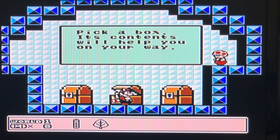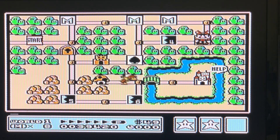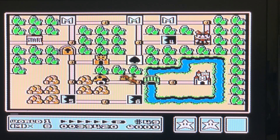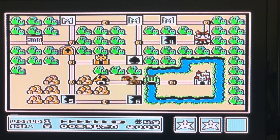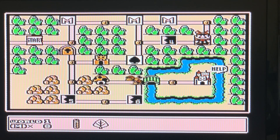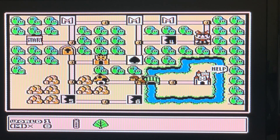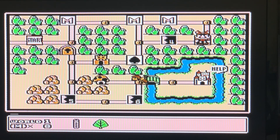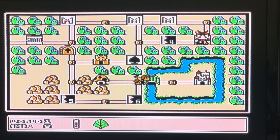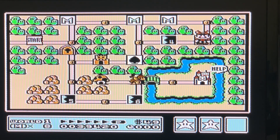Every time you visit Toad's House or get to play one of the matching games, your items go into your inventory. I'm playing on the original NES so I hit the B button to access my inventory, and when I select what I want I press A. But you've got to be careful that you don't accidentally click something you don't want to use. You can click B to close your inventory without using anything.